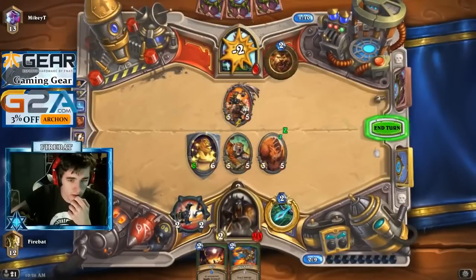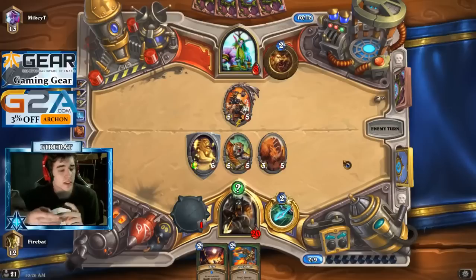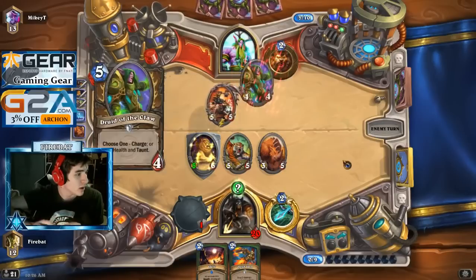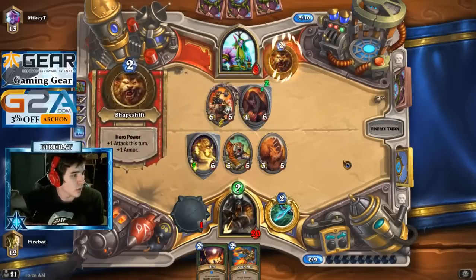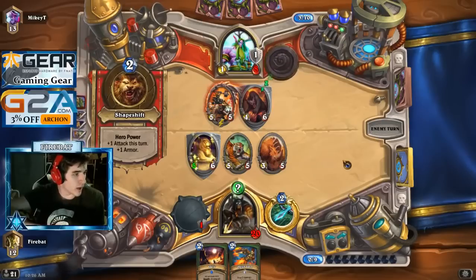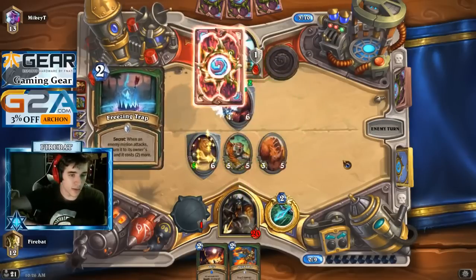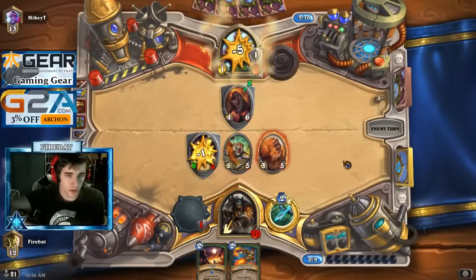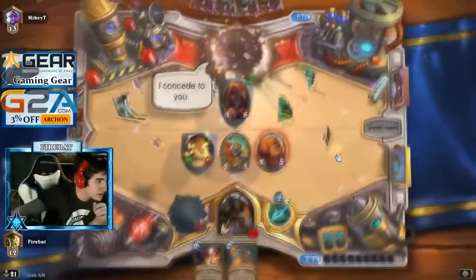Trying to kill him next turn. We got Flare to help us dig, we got Freezing Trap to prevent his lethal, secure our board down a little bit. We got five fives to punch him in the dome. Gonna try and make the trades happen — can't make the trades happen. It's gonna allow us to get some efficient trades. Taking unnecessary damage — oh yeah, he's dead on board so it's good.